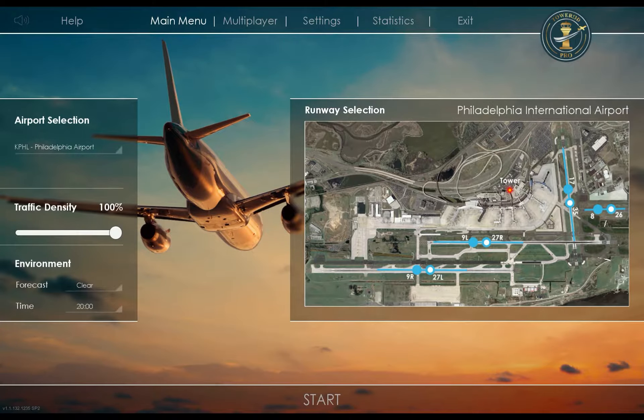Good evening everyone. As promised in the last video, we are going back to KPHL. I've changed it up a little bit so I can make use of runway 26 for the Globe small prop planes. That should help free up some of the longer runways here.